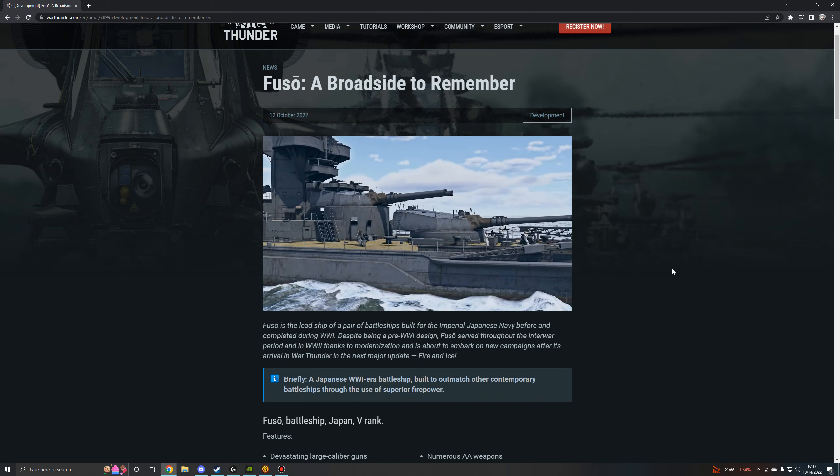Fuso is the lead ship of a pair of battleships built for the Imperial Japanese Navy, completed during the First World War. Despite being a pre-World War I design, Fuso served throughout the interwar period and in World War II thanks to modernization, and is about to embark on a new campaign after its arrival in War Thunder's next major update, titled Fire and Ice.